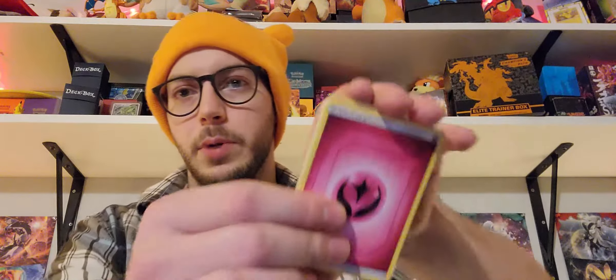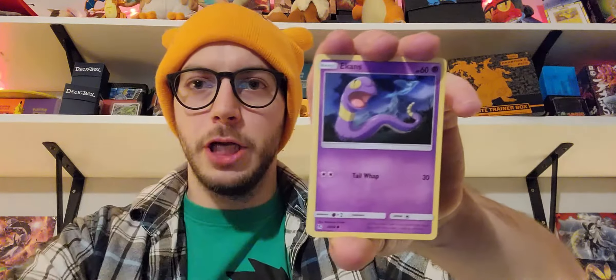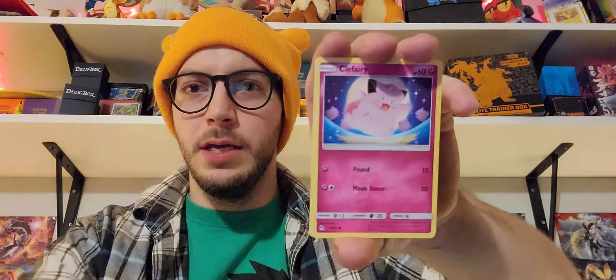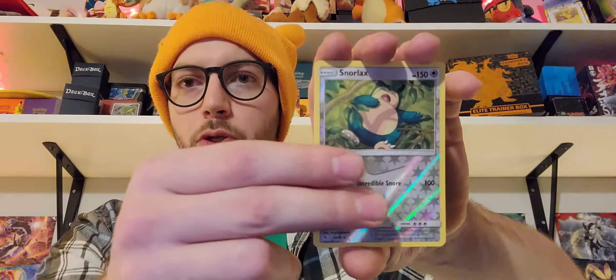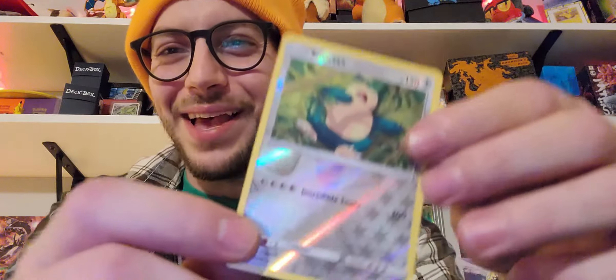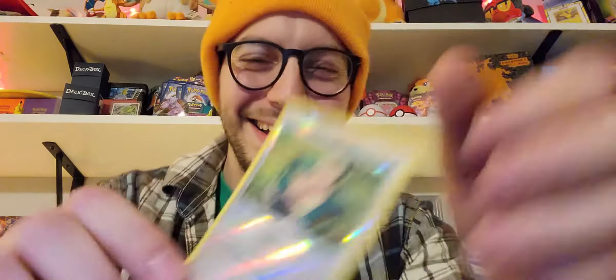This looks like the fourth to the last pack. Trameleon, Chansey, Geodude, Cubone, Eevee, Clefairy. Reverse holo Snorlax. And Golurk. This Snorlax's ability is Incredible Snore — ha, that's awesome.